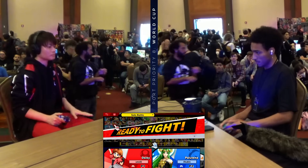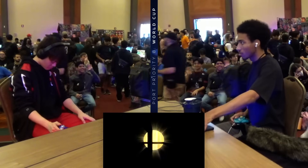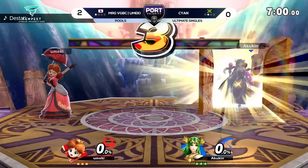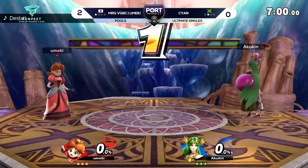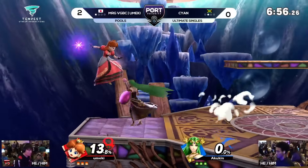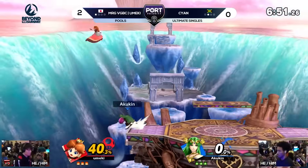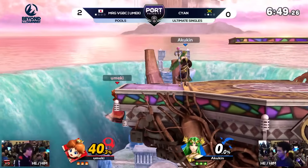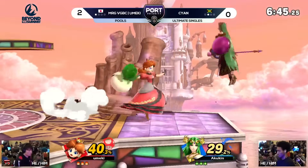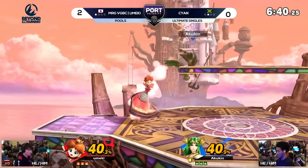The Daisy showing up, the Palu showing up — love to see it. I think Cyan's kept it so close, the difference has really just been damage output. These two players have actually been very, very even in terms of trading blows and who's getting neutral openings, but Cyan has not been able to match what Umeki can do in optimal situations. Like, how much does extending your combo for an extra 40-50% mean? That has been the difference in these sets.